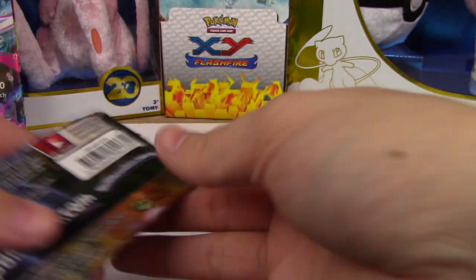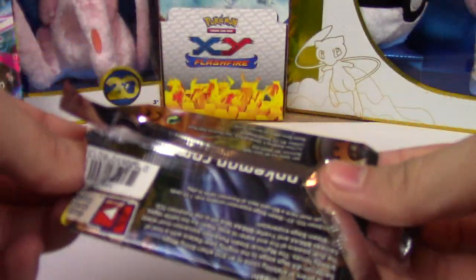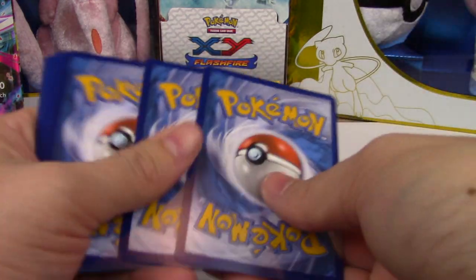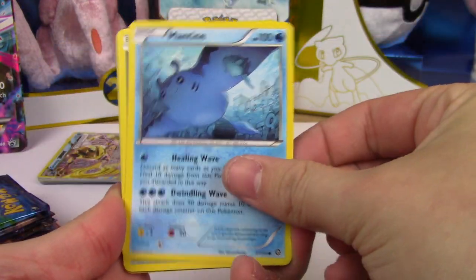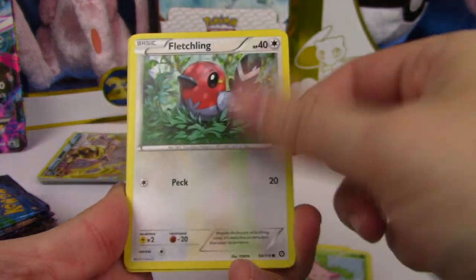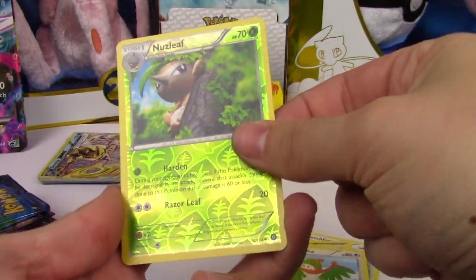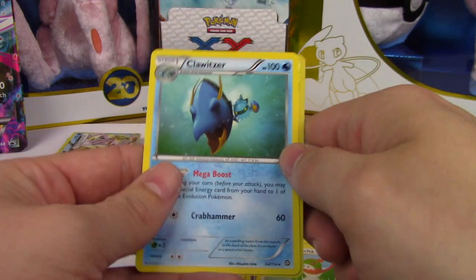Last one - the Mega Garchomp box. Maybe he's here to redeem his comrade from last time I opened it, but he's got a lot to beat. Those Salamence boxes are going hard today, they are just going off. Come on, Steam Siege - stop being a pain. We have Mantine, Sneasel, Hoppip, Fletchling, Clauncher, Captivating Pokepuff, Lampent, Hariyama, Nuzleaf, and a Clawitzer.